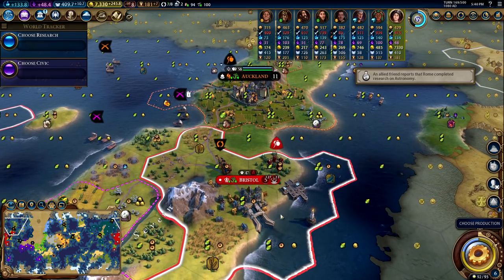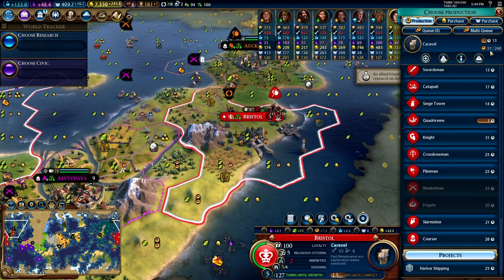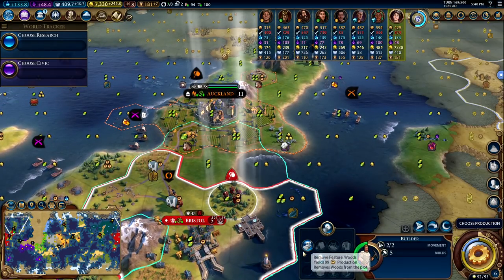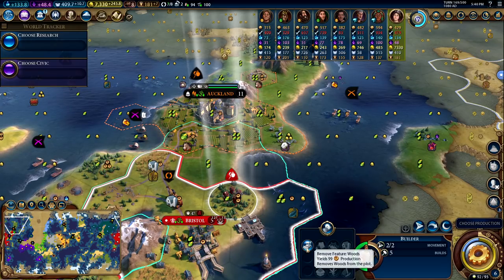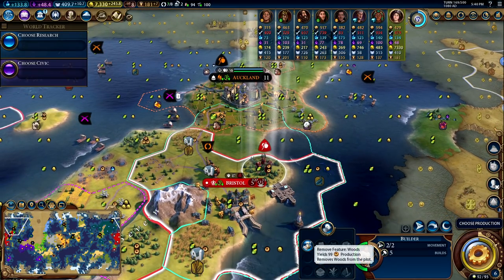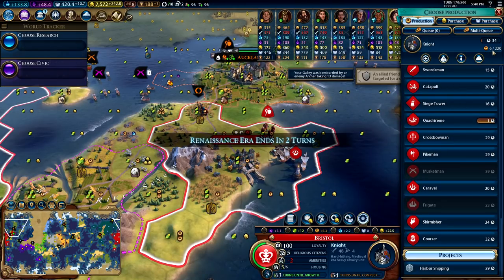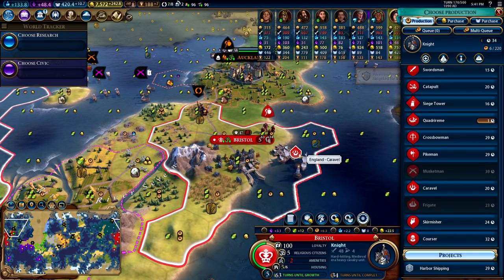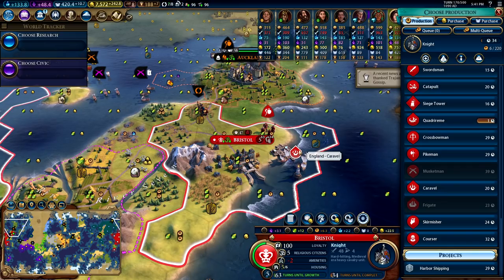There's one more scenario to consider: when the production needed to finish the item is between the unboosted and boosted chop amount. Here the Caravel is at 57 out of 240 production, so we need 183 more. The boosted chop value is 198 and the base value is 99 — we're between those two values. If I chop, we immediately finish the Caravel but get no overflow into the next item. We got 183 production, which is between the unboosted and boosted amounts. So if you're in this range, you get some benefit from the policy card but not the full benefit.